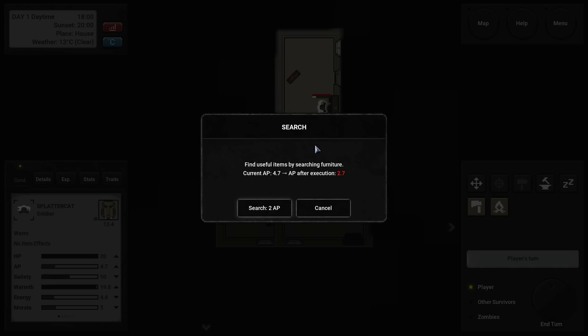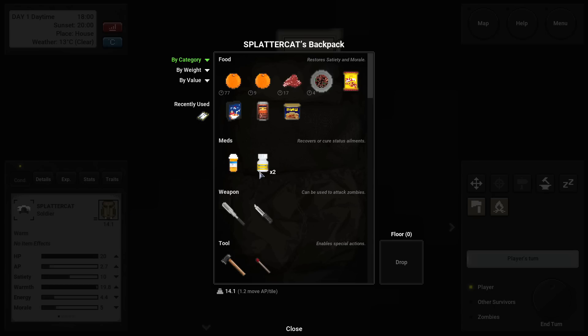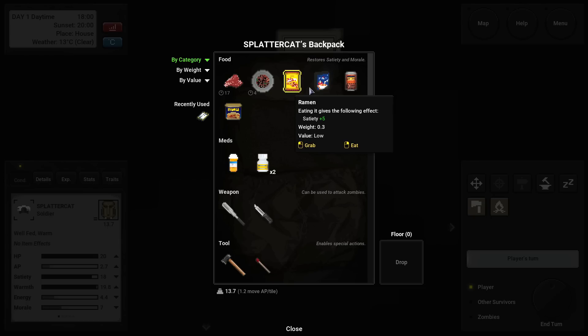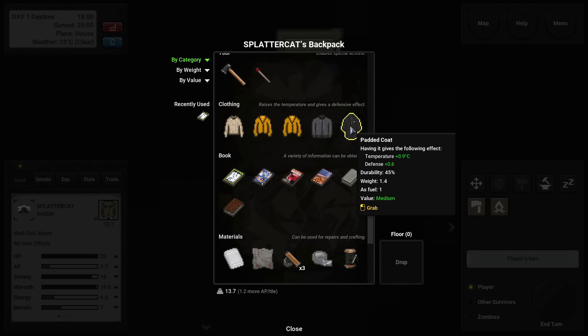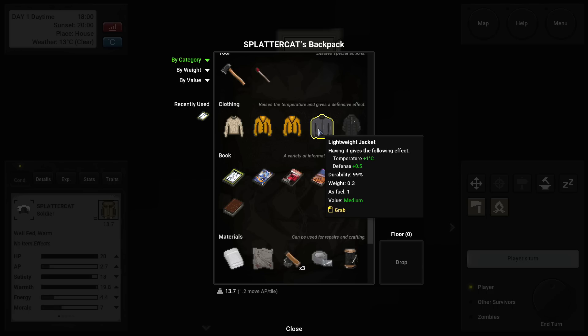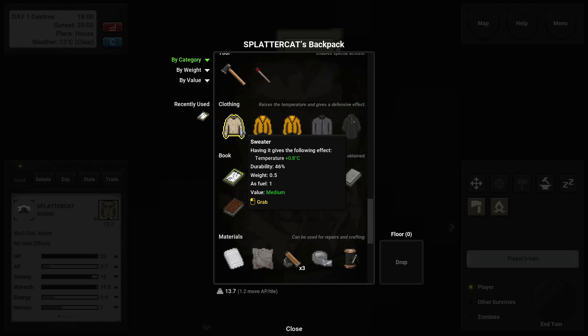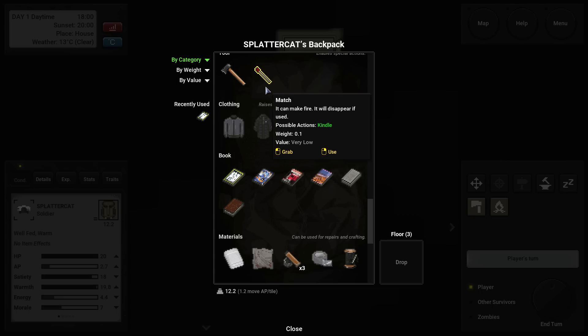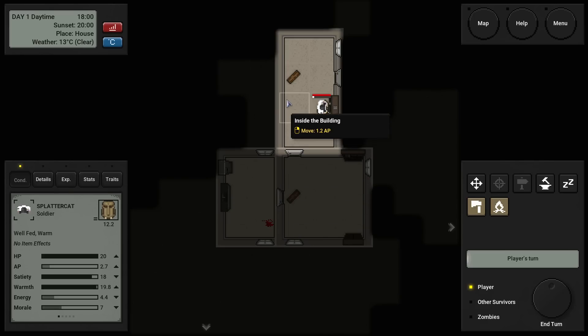Let's go through the backpack real quick. We've got nine turns left on the orange, so I'm just going to eat both of those now so I don't have to worry about them going bad. We have a padded coat — that's a really, really nice coat. We've got a lightweight jacket, cardigan, and a sweater over here. I don't really want most of these because they add weight, so I'm going to chuck most of them. Oh — we have one match.